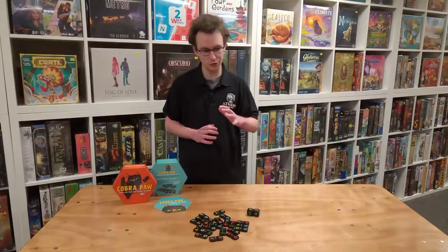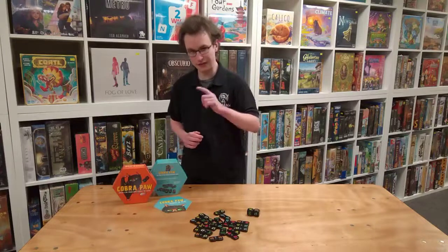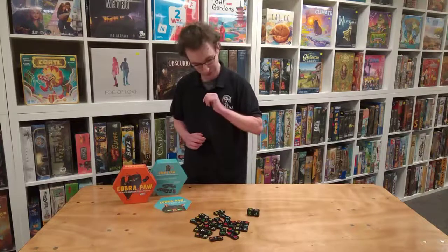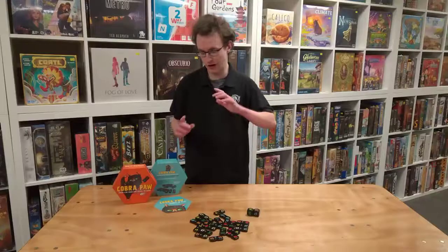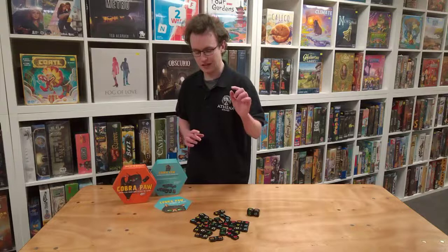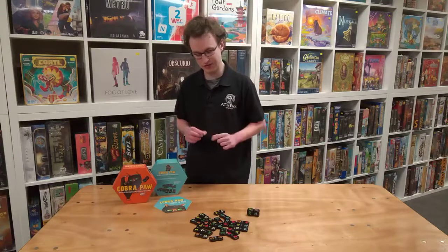The player with the smallest paws goes first and they'll roll the dice, then the first person to put their finger on the matching tile takes it. If two people are equally as skilled and equally as quick, it's whoever has their finger closest to the little divot in the centre.